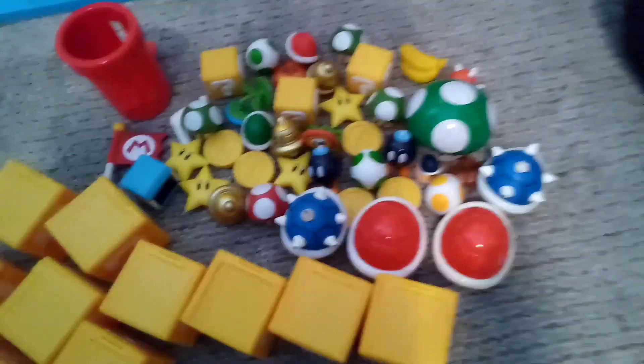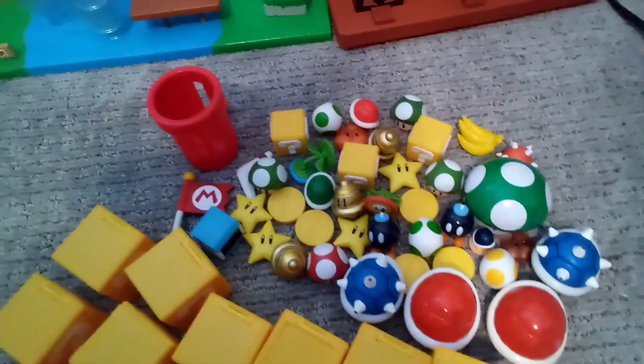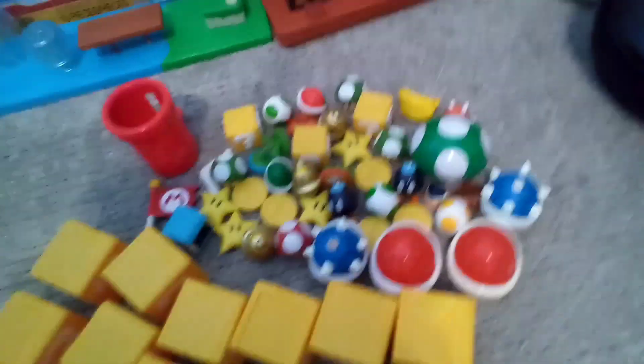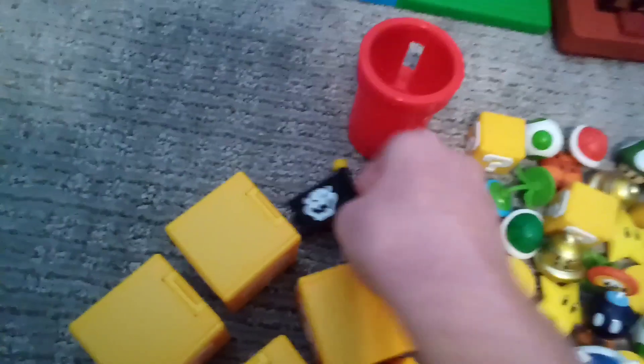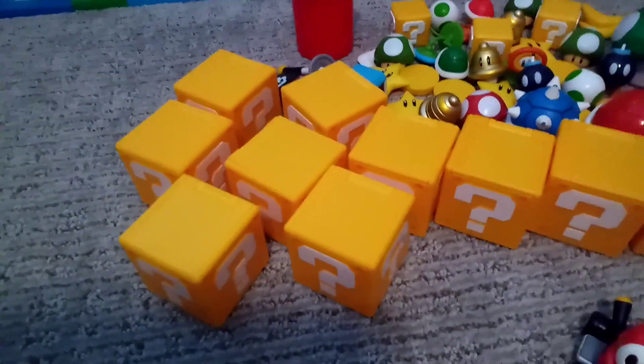And then the Power-Ups. There's some 1-Ups, some Stars, some Tanooki Leaves, some Question Blocks, some Yoshi Eggs — pretty much just everything that you guys can see. And then this mini Buzzy Beetle — should've gone in Henchmen, he's accidentally over there but it doesn't really matter. And then I have some other items, like a flag that can, if you flip it around, it's the Bowser flag — that's the checkpoint flag. There's the red pipe that Mario or any character could fit in. And then there's these blocks that came with some of the movie minifigures.